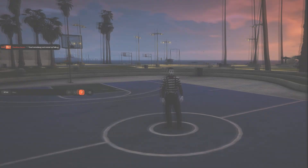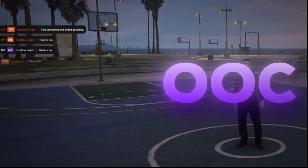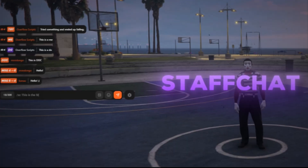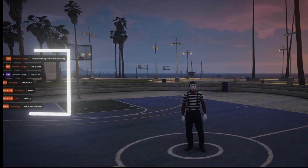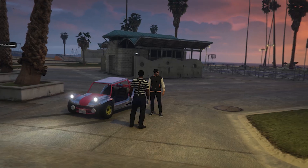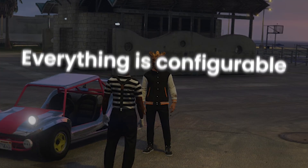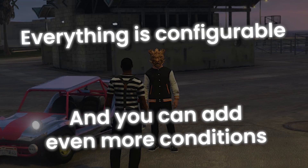Out of the box you'll find commands like ME, DO, OOC, TRY, DICE, MSG, and StaffChat — all working with visibility modes and global ranges. You can also hide the identity of masked players. Once again, everything is configurable, and you can add even more conditions.